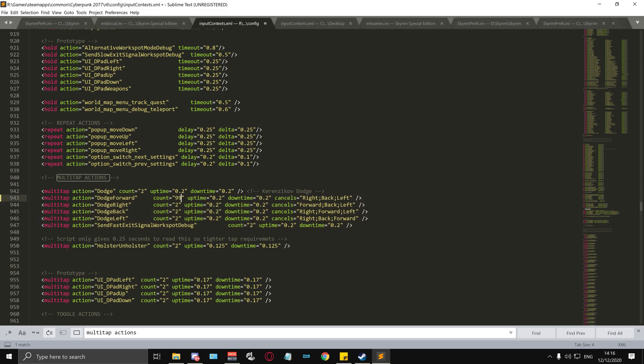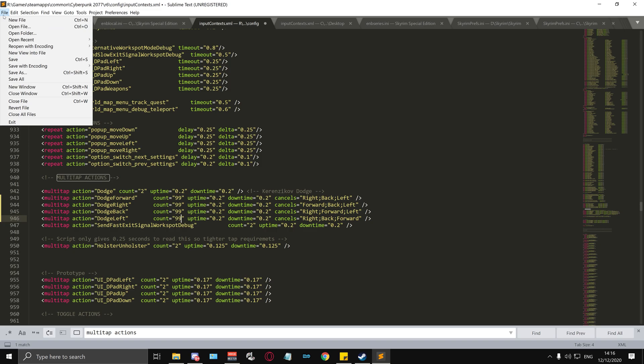Once you're here, all you need to do is replace the "count equals 2" values with the number 99, as you can see in the example. The last step is to just save and exit.